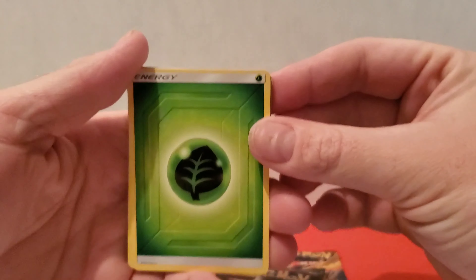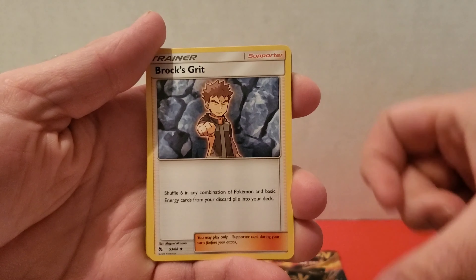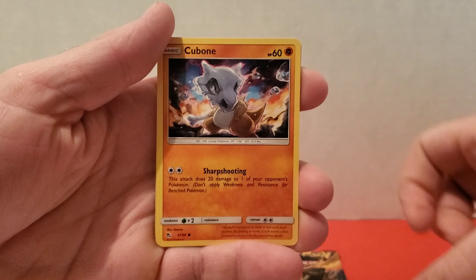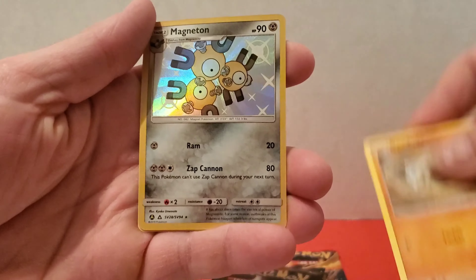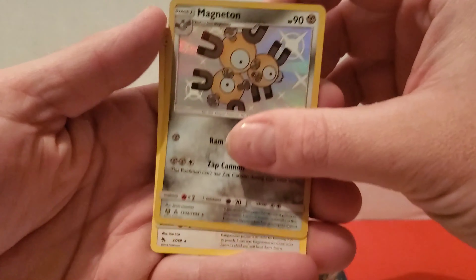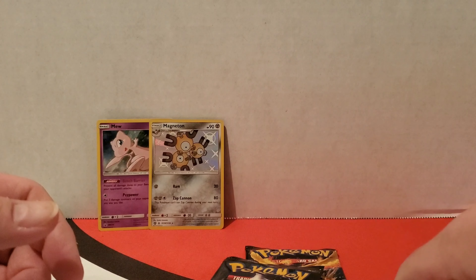Alright, we have Grass Energy, Scyther, Jynx, Brox Grit, Jigglypuff, Ekans, Koffing, Cubone, Geodude. We have a Shiny Magneton — that's very nice, very cool looking. And a non-holo Kangaskhan. Let's set our Magneton over there. Very cool card.